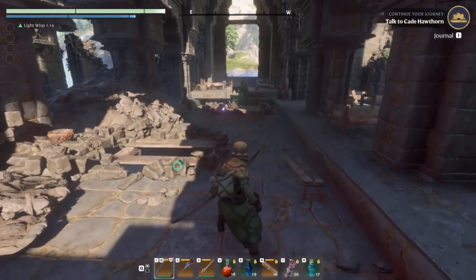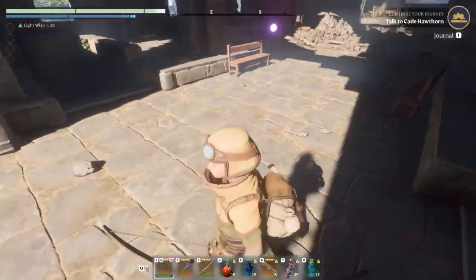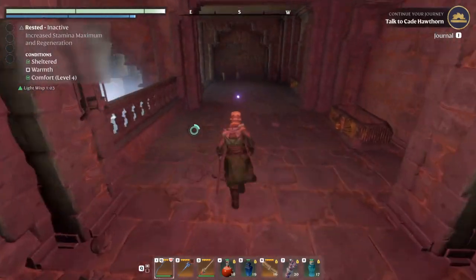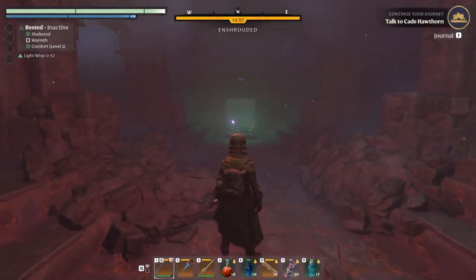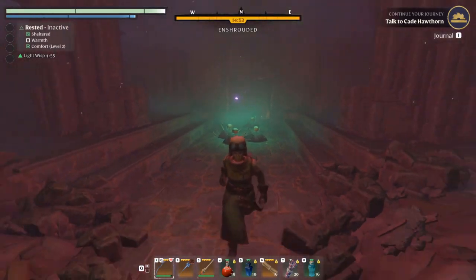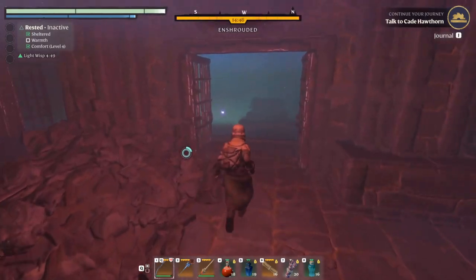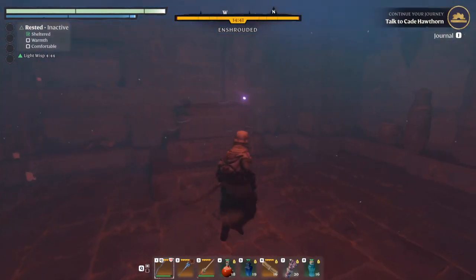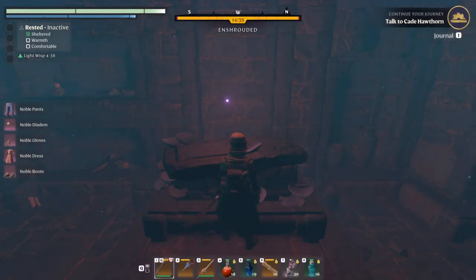Once you are here, go to the stairs — either side is okay, left or right, you're gonna end up in the same spot anyway. Go all the way down and over here. You'll see a coffin in front but we're not going forward — go to the left. Behind this gate you will see a coffin. Open that and that's where you find the item.